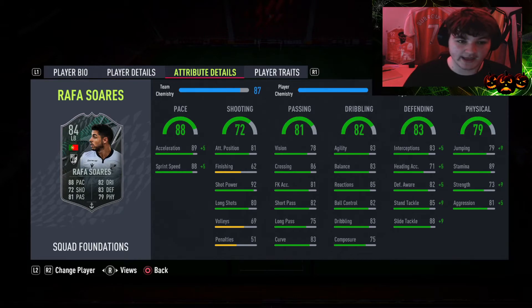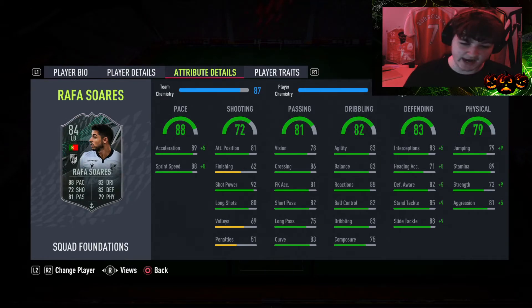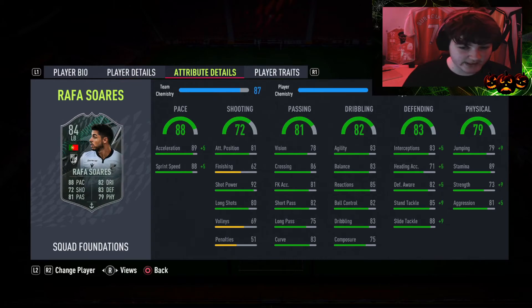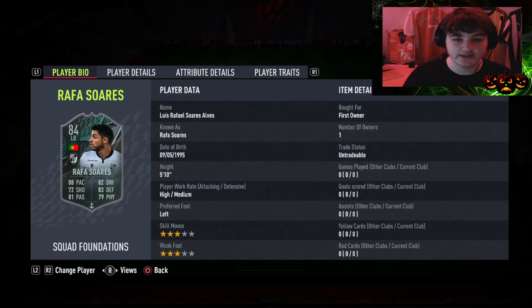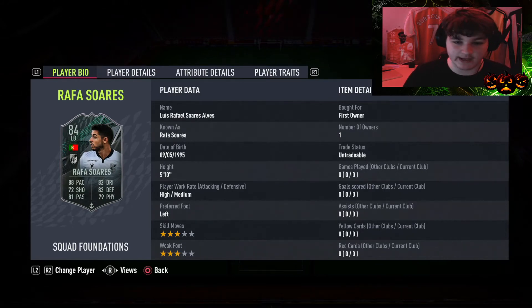His dribbling is the definition of bang on average with 83 agility, 83 balance, and 85 reactions which is actually really nice. Defensively he looks really really good, especially with the anchor chemistry style boost — he goes to like 98 slide tackle, 95 stand tackle, 87 awareness and 88 interceptions. Physical gets a plus 10 strength and plus 5 aggression, going to 83 strength and 86 aggression. No player traits sadly, but 3 star skill moves is a little bit of a worry — personally I do like having 4 star skills as a left or right back.